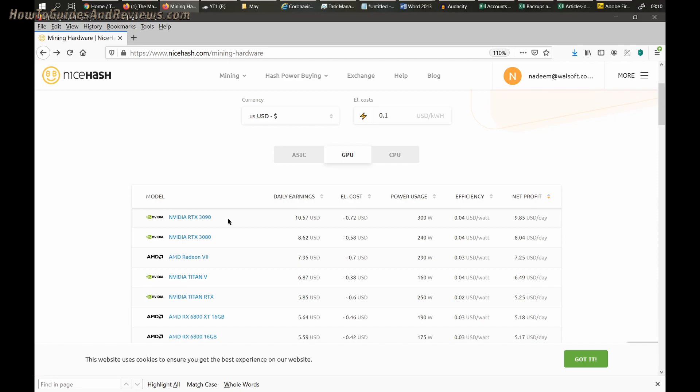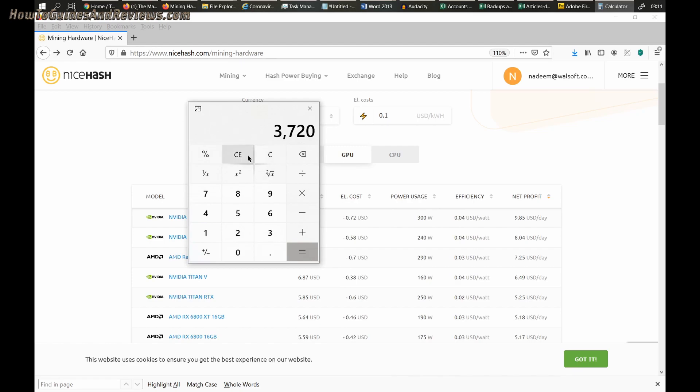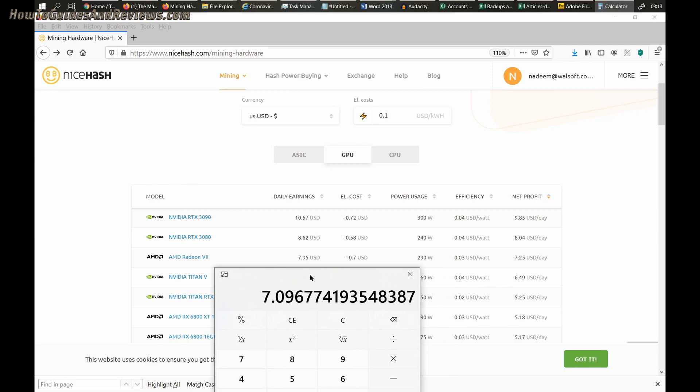To maximize earnings, the top card is the RTX 3090, which costs at least two thousand dollars but earns nearly ten dollars profit per day after electricity. That's ten dollars times 31 days, giving you around three hundred and ten dollars profit per month. At a price of twenty-two hundred dollars, you would break even in just seven months.